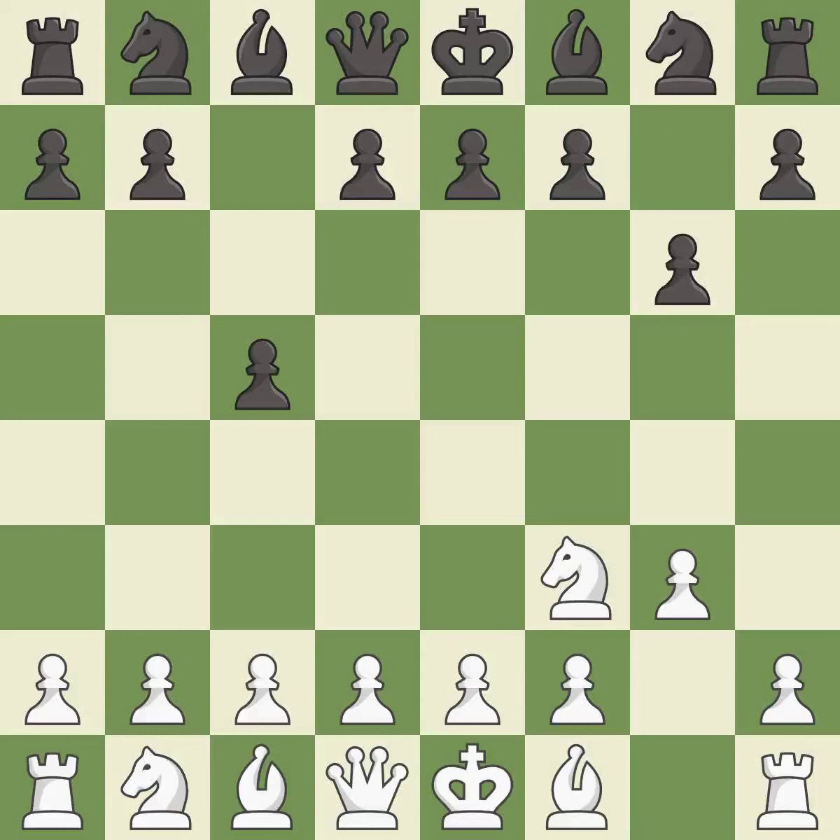This prepares the bishop for development, fianchettoing it by placing it on a powerful diagonal where it develops and gains scope on the long diagonal.